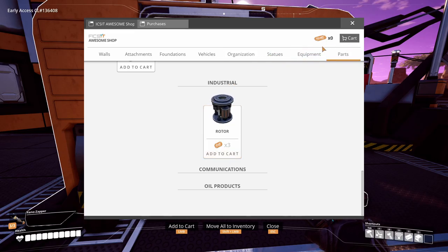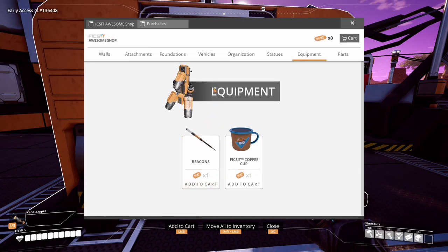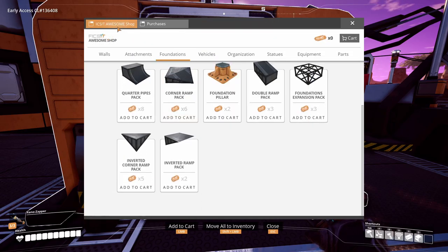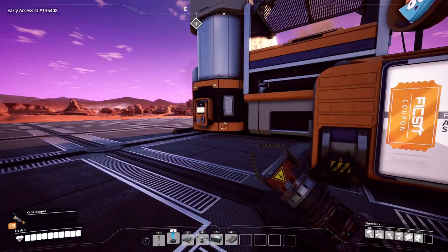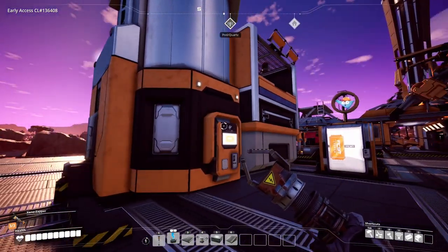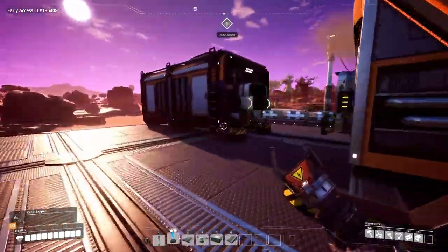Oil products, equipment - I think that's the jetpack - I don't want a coffee cup for now. Purchases - I have no purchases. This is awesome, I like it. It takes so much for the coupons though.